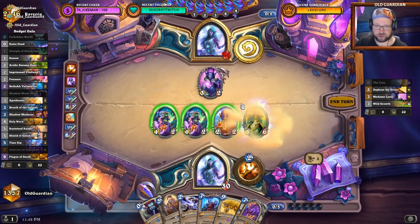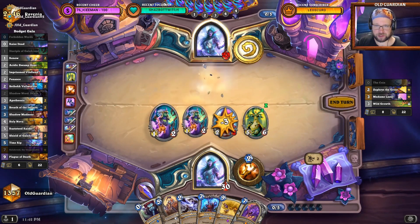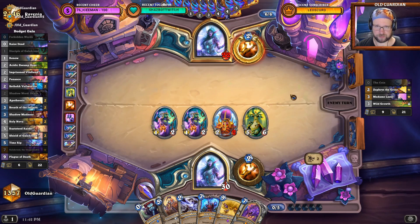Soul Mirror can be used next turn. I need to try to play a very tempo-based game here. It's unlikely that there will be a Soul Mirror on this board — unless there are two in hand. If Lazul is also a Soul Mirror then the Priest would use the original, because they now know that I have theirs. They'll think that I have my own Soul Mirror. But short of that there will be some kind of Shadow Word play or something.